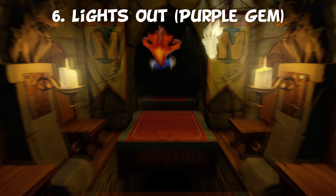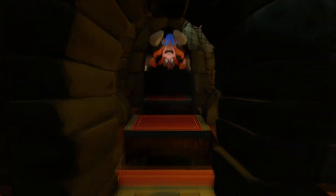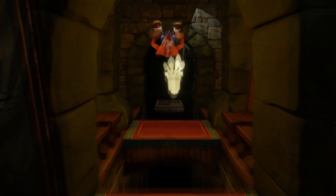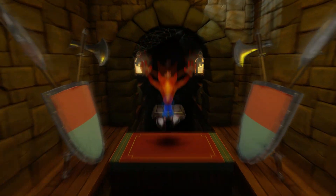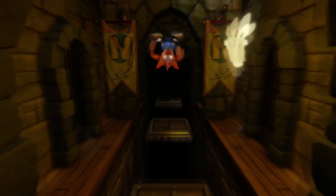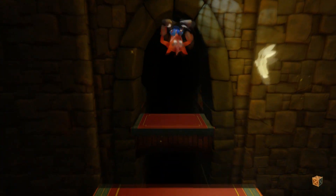Number 6: the purple gem from Lights Out. When I was playing this level and got to the purple gem, I thought if I ever made a video ranking the most difficult gems, I would put this one as the easiest. It's very straightforward. Yes, it's dark, but the main thing to worry about is running out of light.